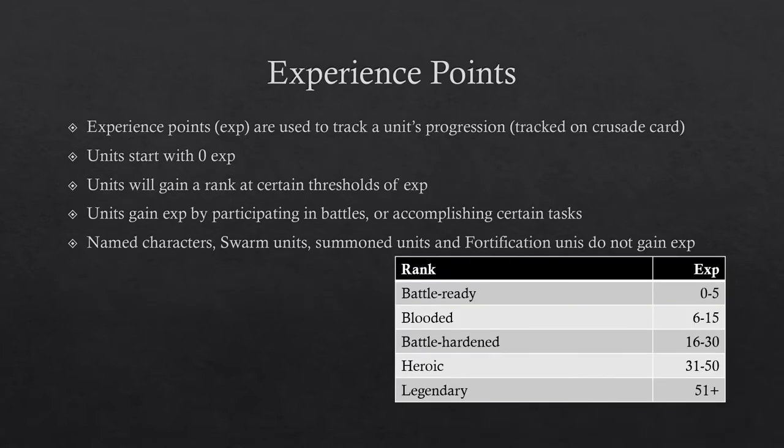Experience points are used to track a unit's progression, kept track of on that unit's Crusade card. Every unit starts with 0 experience points but gains them by participating in battles or accomplishing certain tasks, with some requisitions also able to award experience points. Every certain number of experience points, a unit gains a rank, as shown in the table. Named characters, swarm units such as Canoptic Scarab Swarms, summoned units, fortification units, and some other units specified on their datasheet such as Poxwalkers are unable to gain experience points.